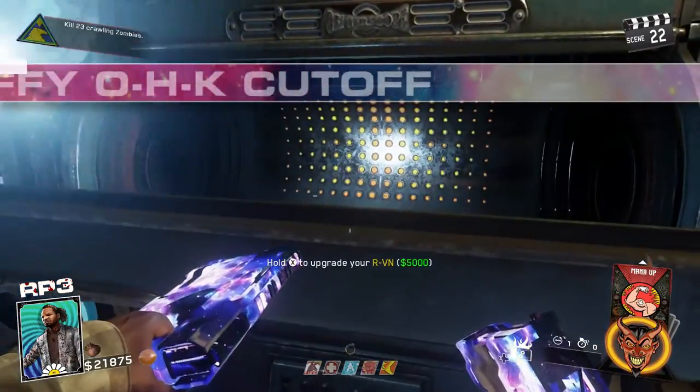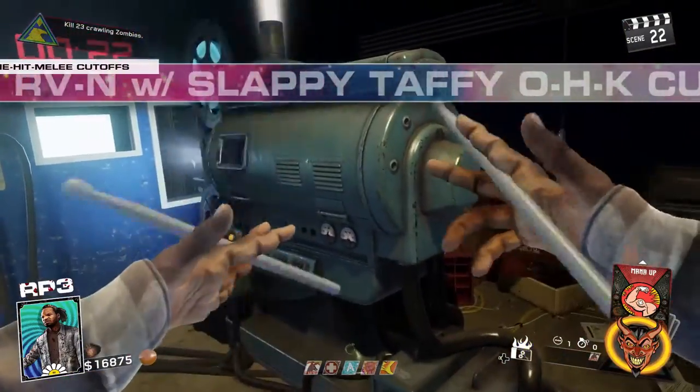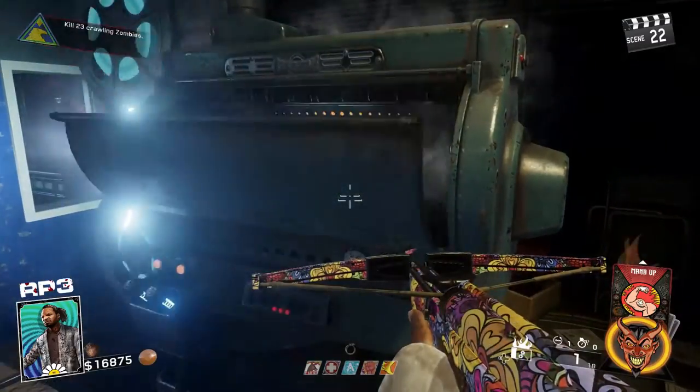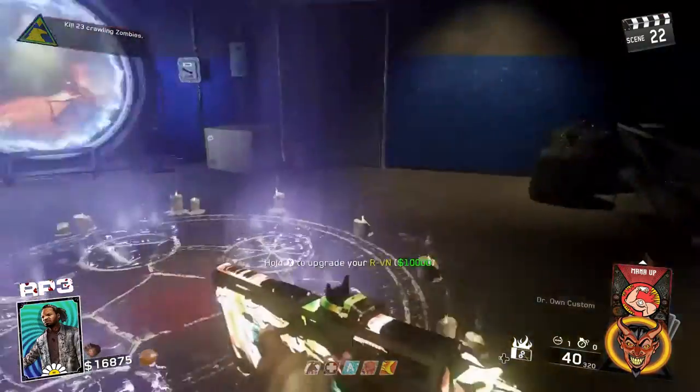At round 22, the RVN will need to be pack-a-punched once to continue your knockout punch. Head to the projector and drop $5,000 for the new and improved upgrade.